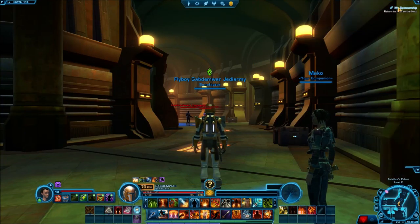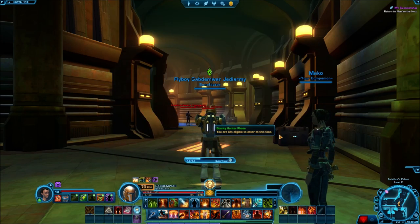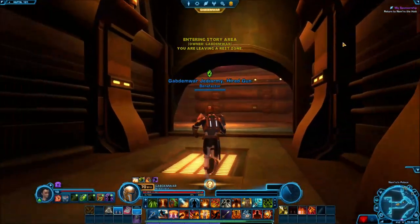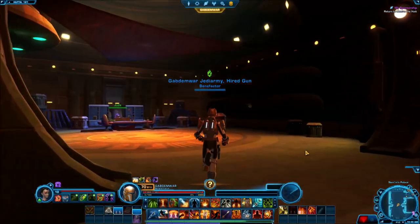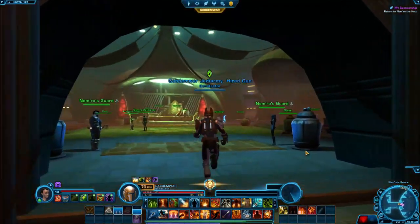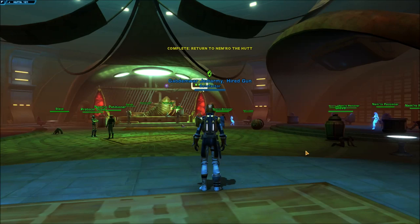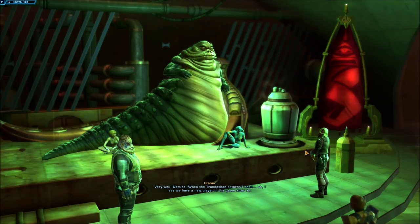We gotta go back and return to Nemro at his palace. I'll travel there now. Back at the palace — we're gonna talk to Nemro and hand him two bounties instead of one. That's just how I am: you give me a bounty, I give you two. More money for me.